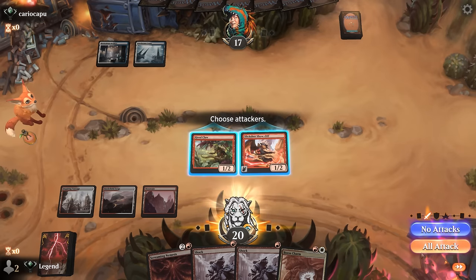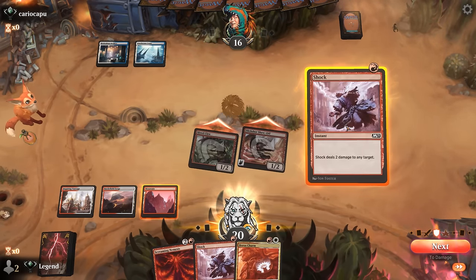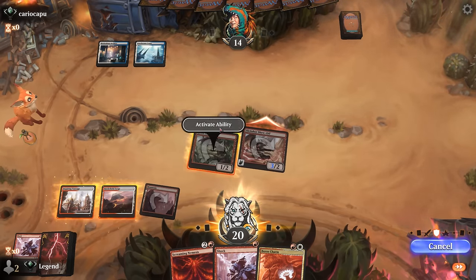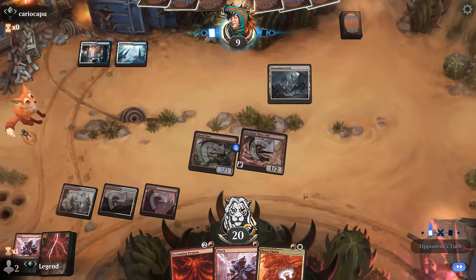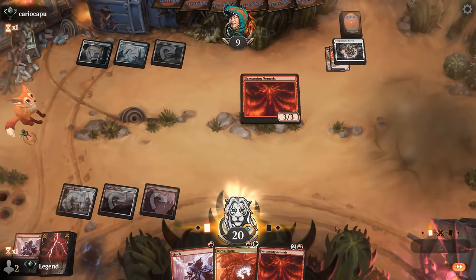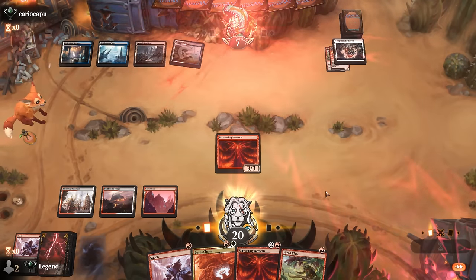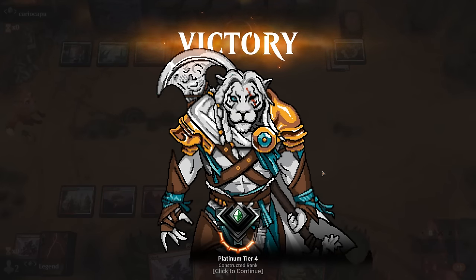Do we try to resolve Screaming Nemesis or try to enable Slick Shot and fire off some burn spells? The likelihood of removal is higher than a counter spell, but removal would also take care of Screaming Nemesis. We go to attackers — we'd love to prevent the opponent from gaining life with the Nemesis, and a Boros Charm can make our creatures indestructible. We start with a Shock. The opponent takes five and does nothing. A Temporary Lockdown answers our board, but the coast is clear for Screaming Nemesis — we even drew another one. The opponent scoops. Sweet, on to the next one.